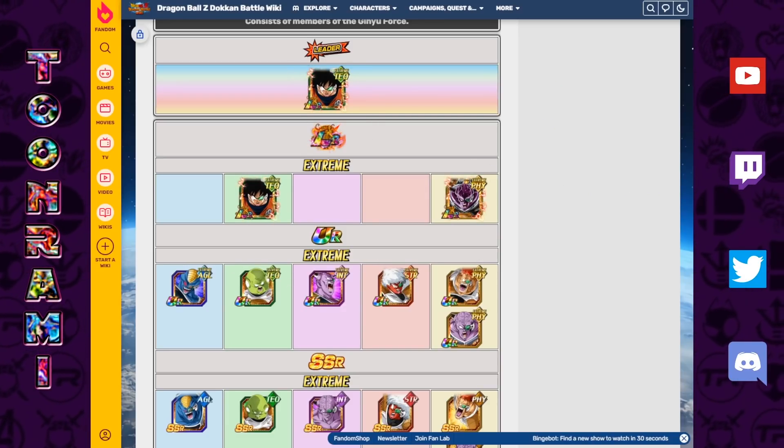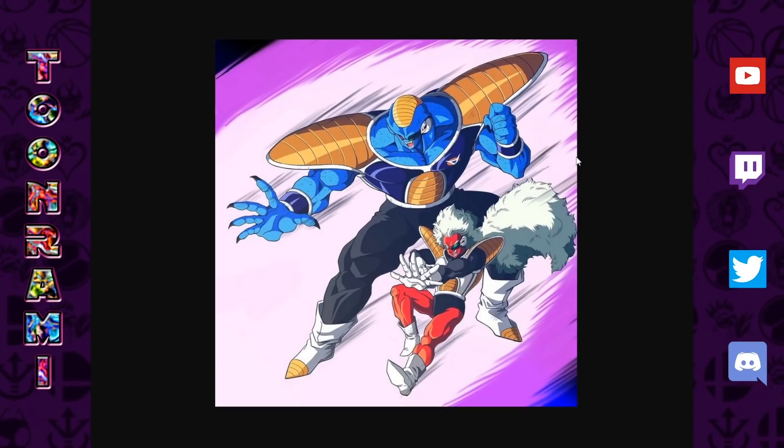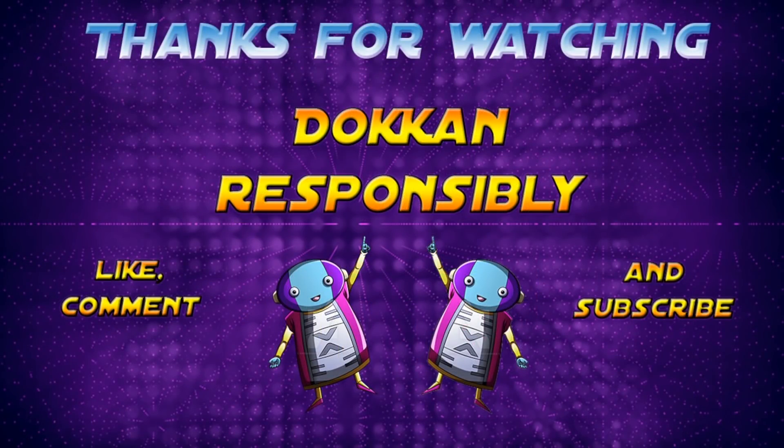So if we're not getting a Zarbon and Dodoria LR, I'd be fine with Jeice and Burter too. That's pretty much it for my thoughts on the friend summon — the history, why we should be getting one at this point, it's long overdue, it's been three years. Give me a reason to spend these friend points! Thanks so much for watching — leave a like, let me know in the comments a friend summon LR you'd like to see from the Planet Namek Saga, and one outside of it. Subscribe and click the notification bell, and always remember to Dokkan responsibly.